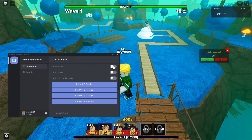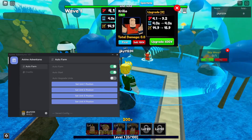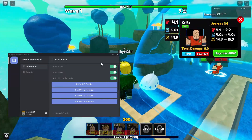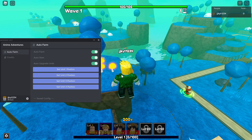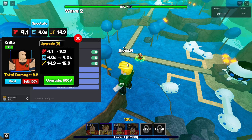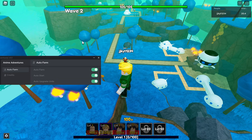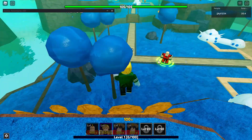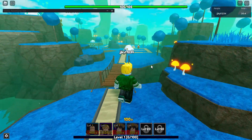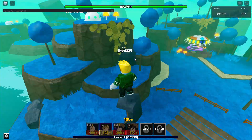Now click Auto Farm and Auto Start as well so it automatically does all the levels. It should spawn the first troop there. Auto Equip Troop and Auto Upgrade Troops are also on, so once you can unlock and upgrade it'll automatically do that. You can pretty much just sit here and let it do everything. I recommend using the auto clicker as well so you don't get kicked for being idle. As you see all the troops are spawning in automatically, and later waves will start spawning in more slowly.